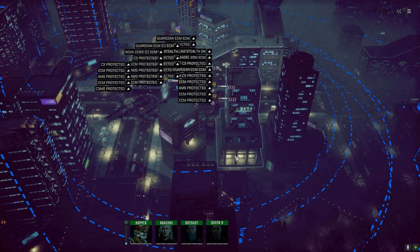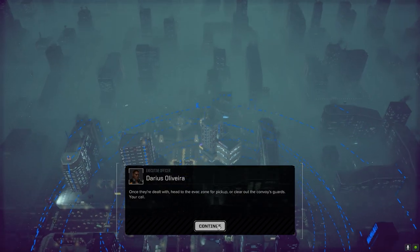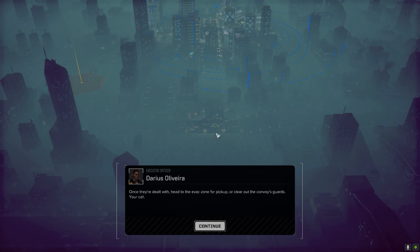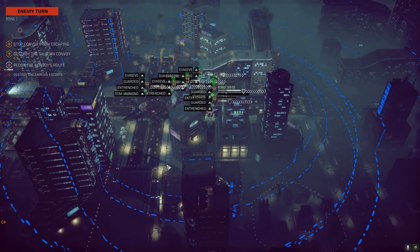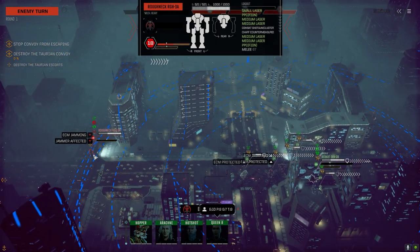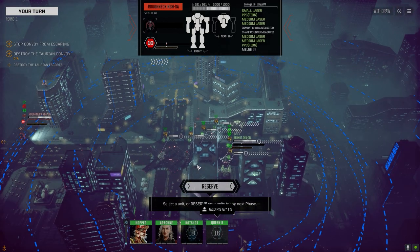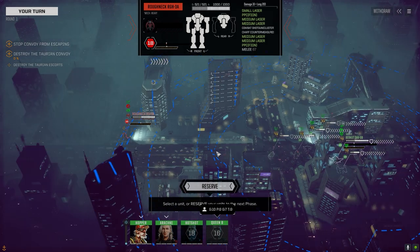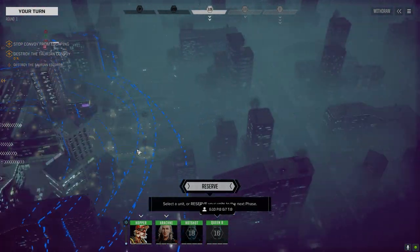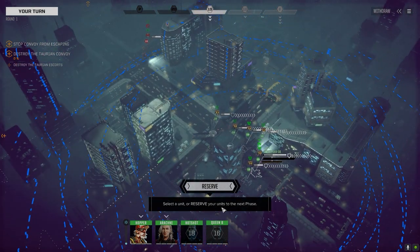Here we go. I have no idea where our target is within sensor range. We know where they are — straight ahead. The evac zone for pickup is here, and that's where they're going. We're in a good intercept zone. We've got a Roughneck — that was three vehicles up there. It's got a pair of PPCs. I have no idea where the rest of them are. We've got an Arachne...